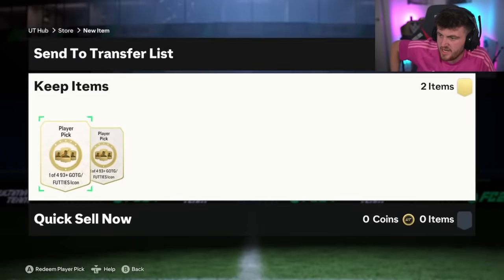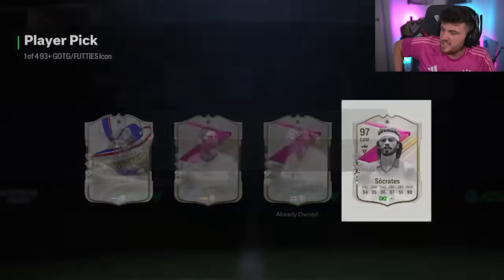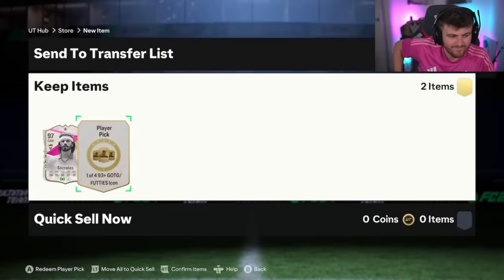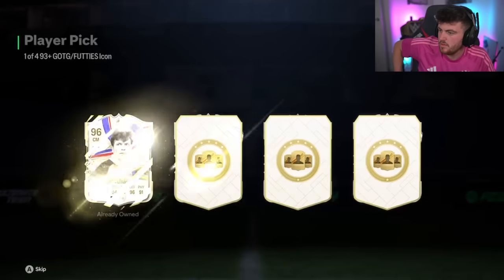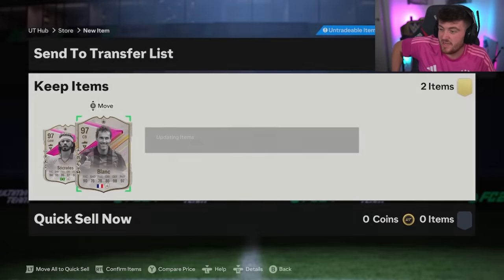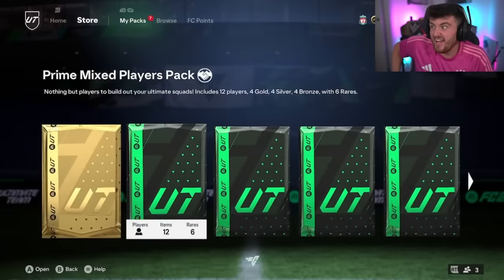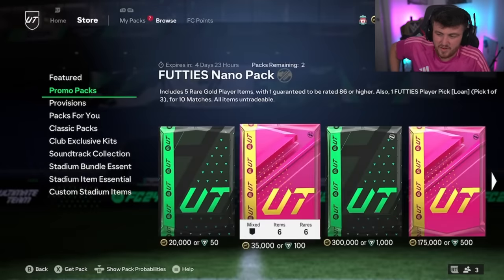Zalem's two icon picks next. Let's see if we can cook. Socrates 97 - not ideal. Next one. 96 Matias isn't awful. 97 Blanc isn't awful. 97 Henri isn't awful. But I feel like that's been the running theme of today's video - just constantly saying it's not awful and pretending that that's okay.